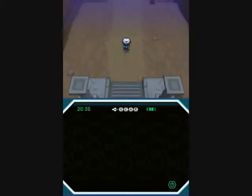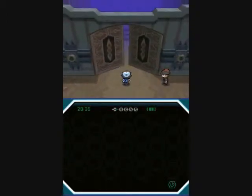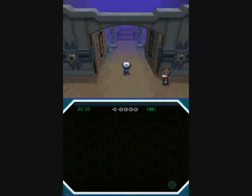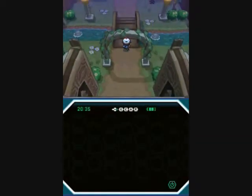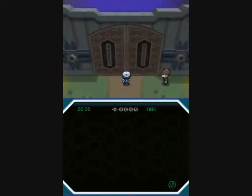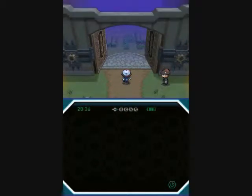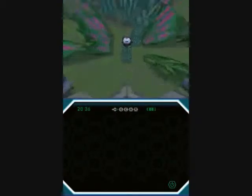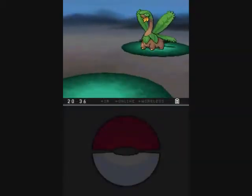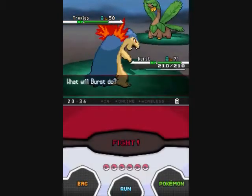I got like 40 full restores and a bunch of Hyper Potions, so let's go through the first gate. The trio badge - we got this from Chili in a rotation battle. Next up, the basic badge - we earned this from Lenora in a double battle, which was pretty tough. And this is the only place in the gates that actually has wild Pokemon.